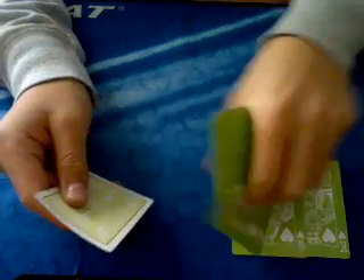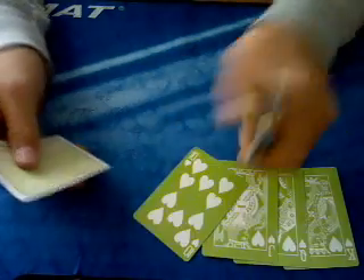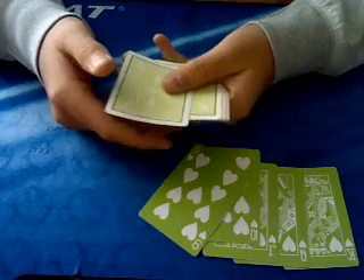There's the Jack. The Jack's value is 11, so counting 1 through 11 should reveal the 10. And there's the 10 — the 10's value is 10, so counting 1 through 10 should reveal the 9.